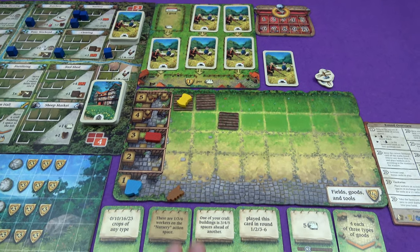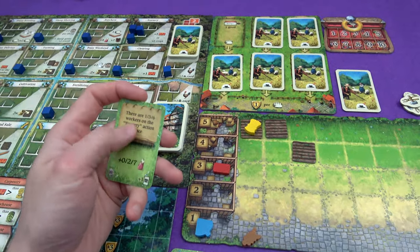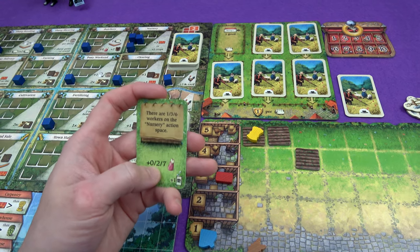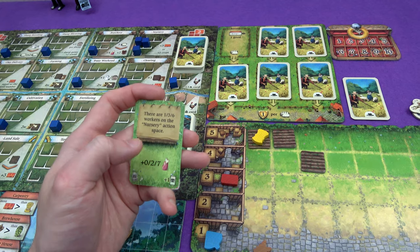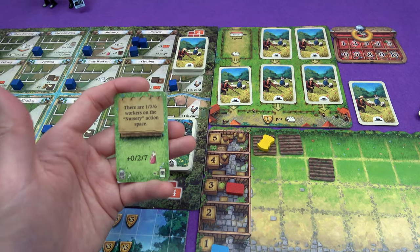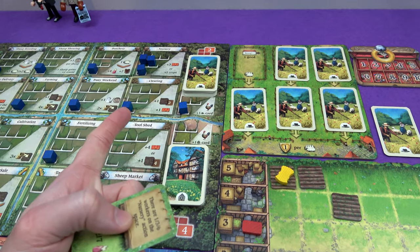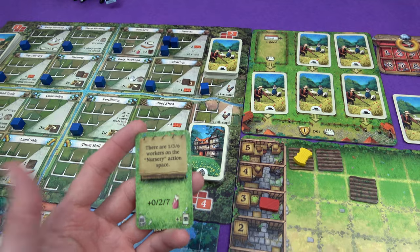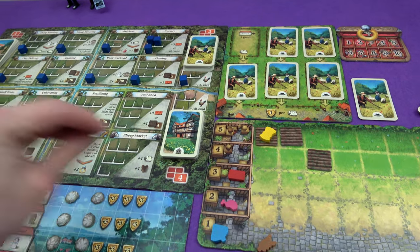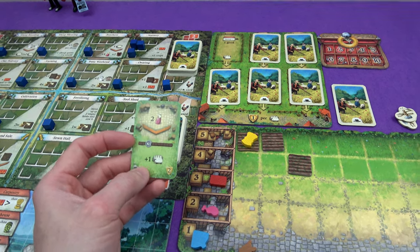So that is all of my stuff now. This one is brown because it concerns the central action board — have this many workers on there. There are three workers on the space, and I would get two meat and a card. Or do I want to wait until next round, use three of my workers on there and get seven meat? I'm going to do it now. Get two meat and another card. The card is: spend two meat to get a sheep every round. Now cards can often be played at any time, even if it's not your turn in a multiplayer game.